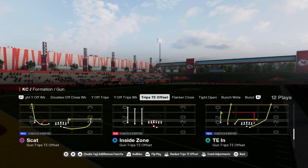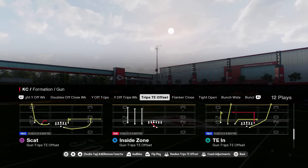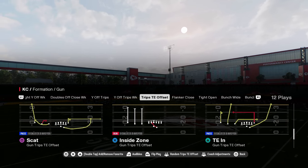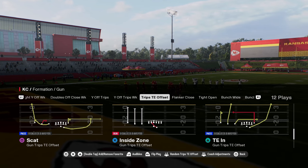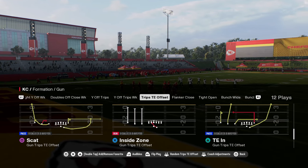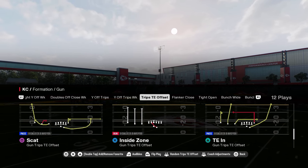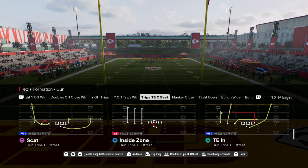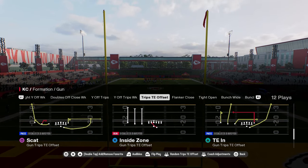If you guys want to get my entire Colts offensive ebook, it's going to be available in our school community. School.com slash Cody Ballard is the best place to take your Madden game to the next level. It's a full-fledged library of content for both Madden and NCAA — not just offensive and defensive ebooks, but also a ton of exclusive tips, tricks, and tutorials. It's only $10 to become a member, and you can sign up at the link in the description below.